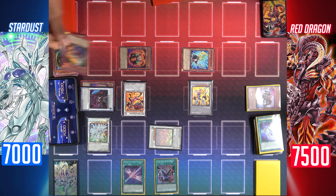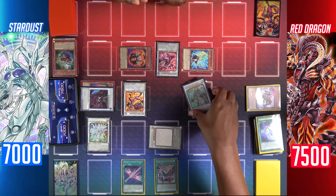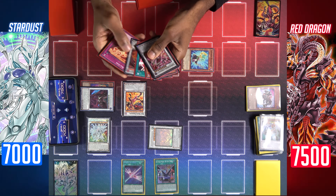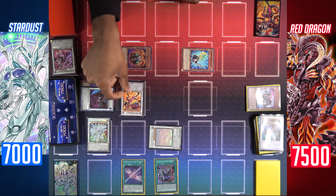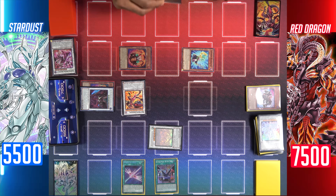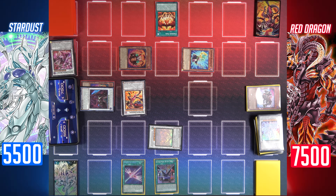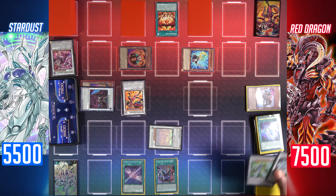Activate the effect of Red Rising Dragon to special summon Vision Resonator. Synchro summon with Red Rising Dragon and Vision Resonator for the level 8 Scar Red Dragon Archfiend. I'll activate the effect of my Stardust Warrior to tribute and negate that summon. I'll enter the battle phase — Red Nova Dragon has four different tuner monsters in my graveyard, so it's 5500 attack points. Attack Shooting Majestic Star Dragon — my dragon is destroyed and I'll take 1500 damage. Main phase 2: activate Crimson Gaia's effect to add Red Zone from the graveyard back to my hand. Set two cards face down and end my turn.